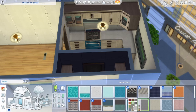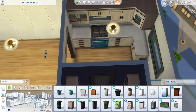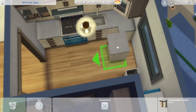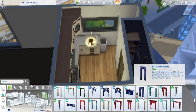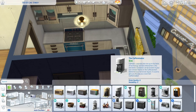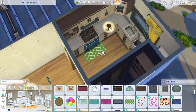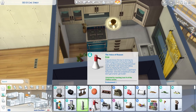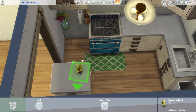My favorite part about this apartment is the dead body outline — it's always my favorite part. The apartment looks so nice and clean, very cute and fun, and then you've just got this outline in the living room. I think one time I made the apartment fit around it, but usually I just cover it up with a rug or the couch and pretend it's not there.